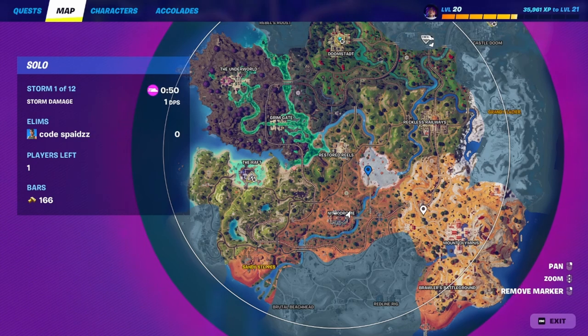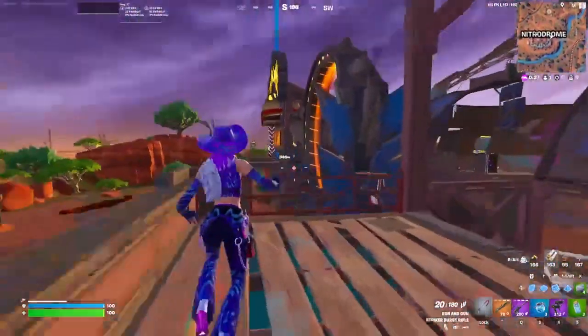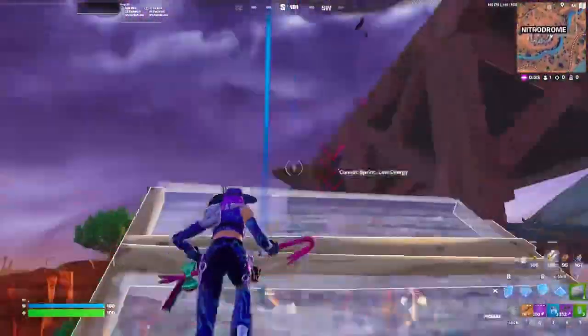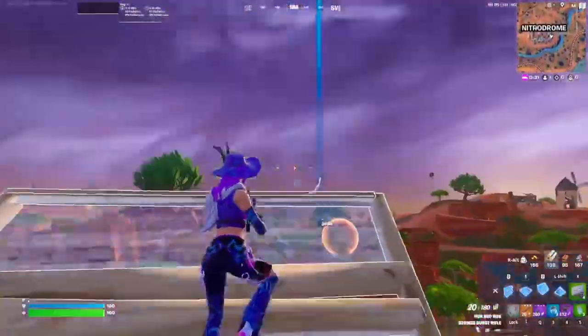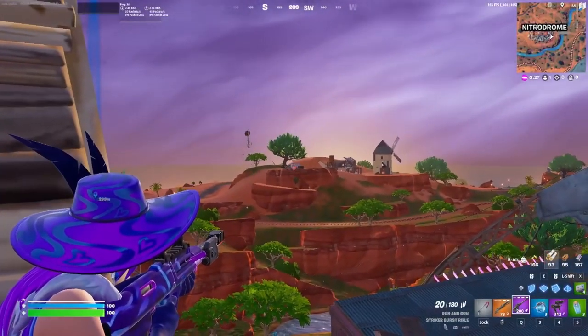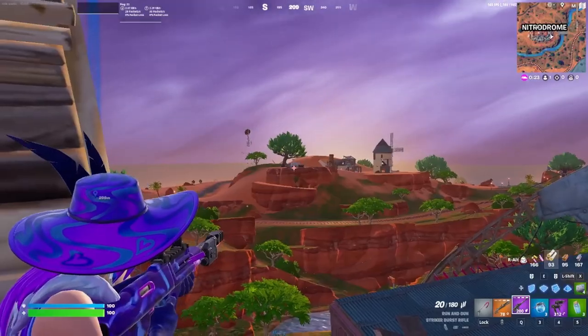There's going to be a bunker up this direction and another one on the hill, plus another one right over here. If zone pulls this direction you can build up and check — if you have a gun with a scope you can see if stuff spawns around it, which means the bunker is going to spawn.